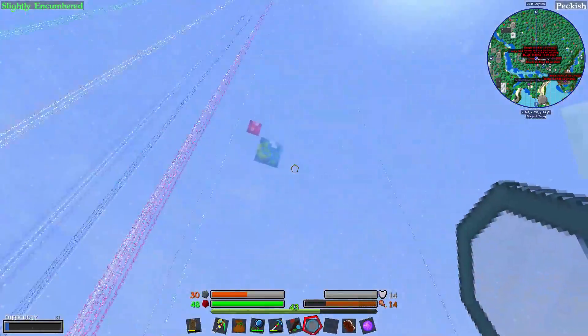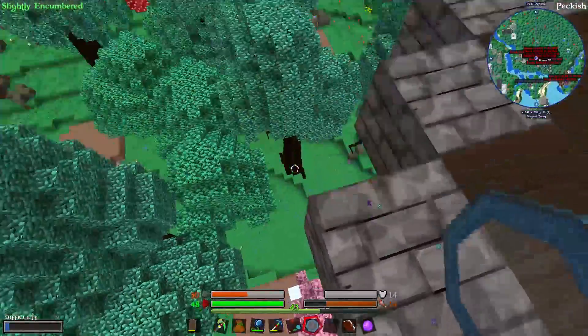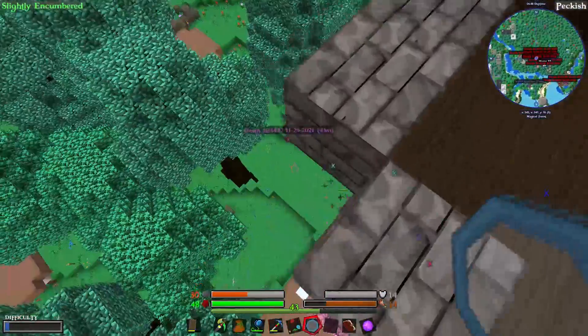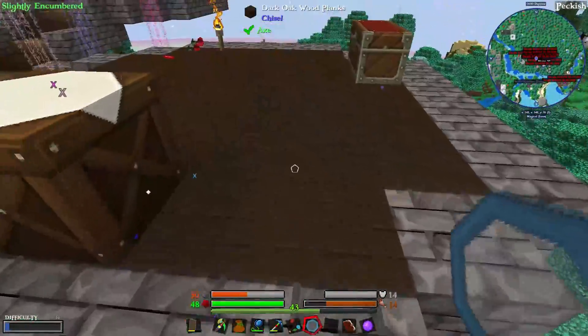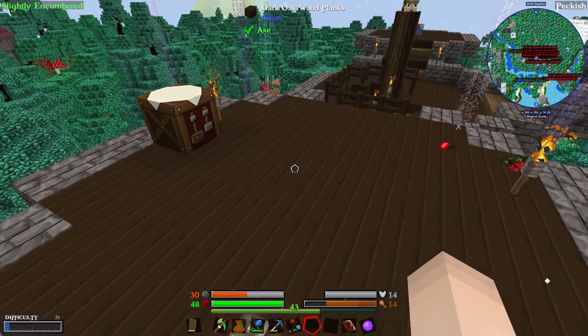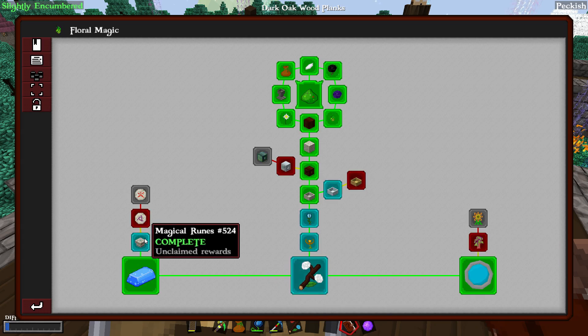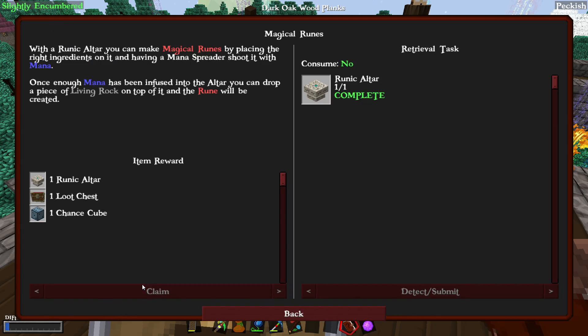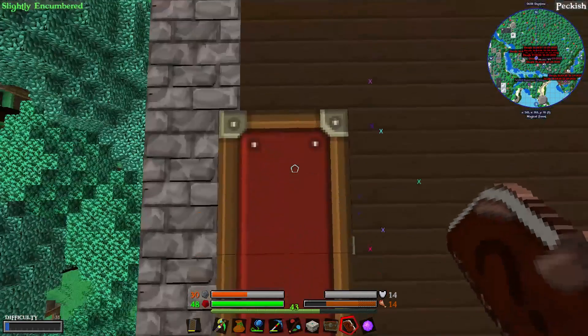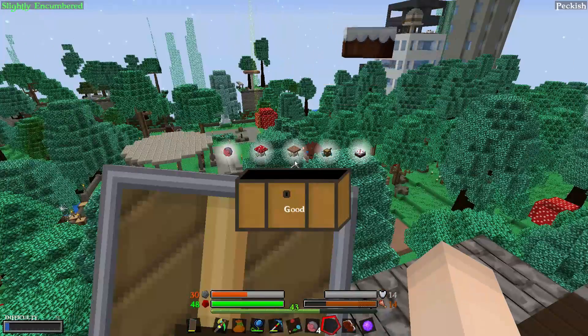I can see the mana! Wait, can I see mana? Is that what that does? I'll just put that in here. So that's that — now what does this one give me? Oh, a Chance Cube and a loot chest. What is that?